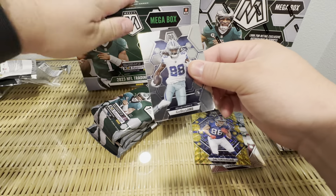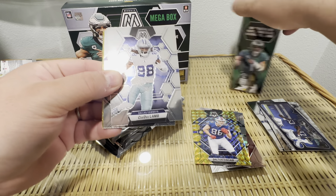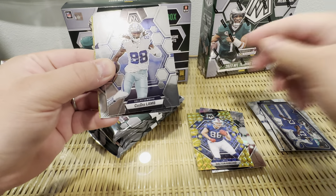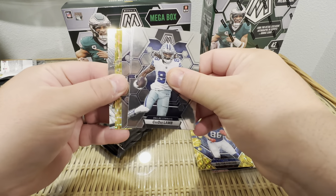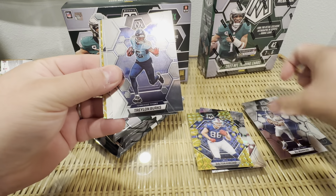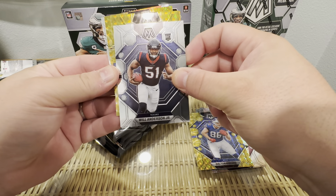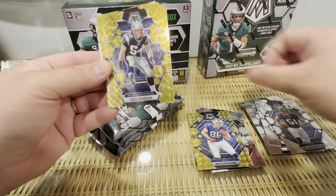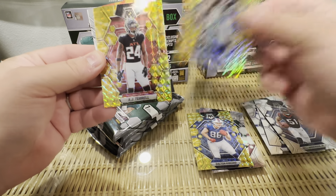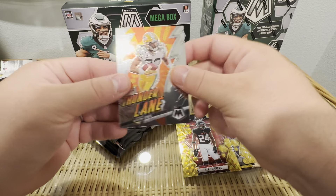I don't think you can pull honeycombs in these — actually I should have shown the back, but I'm pretty sure you can't. That's kind of one random thing. So we got Thunderlane and then a couple yellow reactives. Teddy Brewski and AJ Terrell, then Thunderlane Aaron Jones.